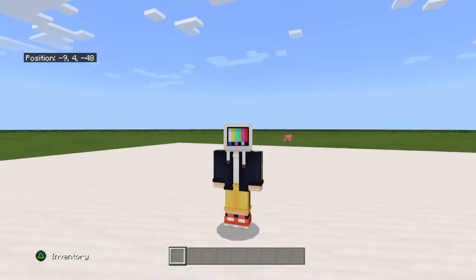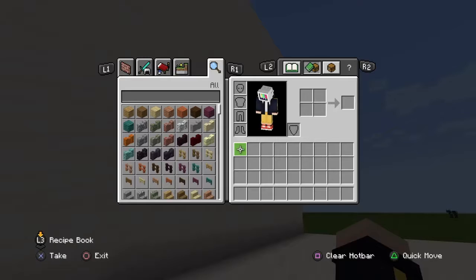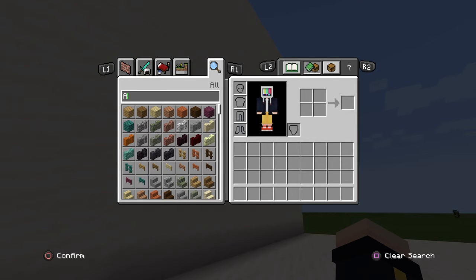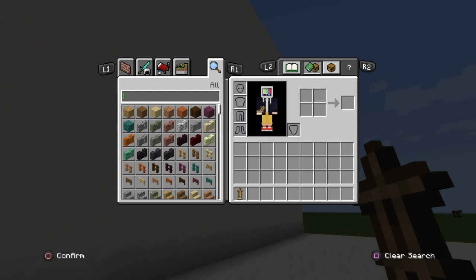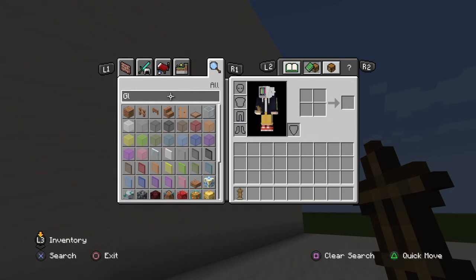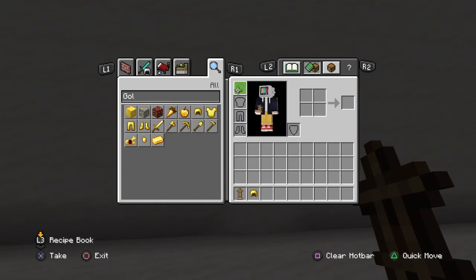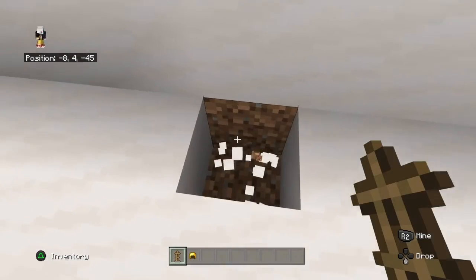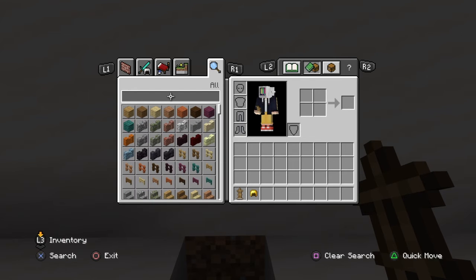Hey guys, I'm gonna be teaching you how to build a popcorn machine, so let's get straight into it. First you're gonna need an armor stand, second you're gonna need a golden helmet. Make sure to always break the block that you're gonna build the popcorn machine at — break the block under that. Then you get oak stairs.